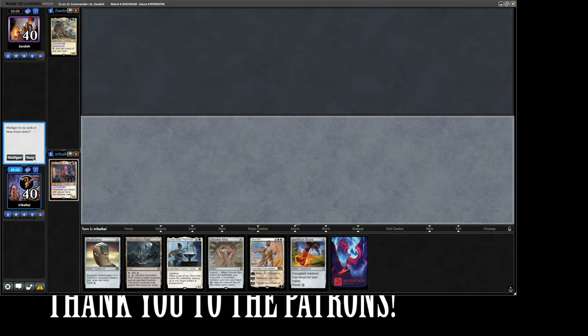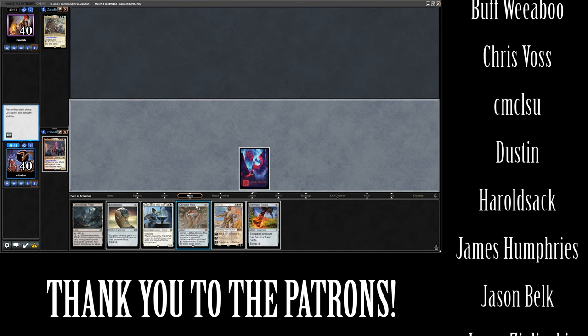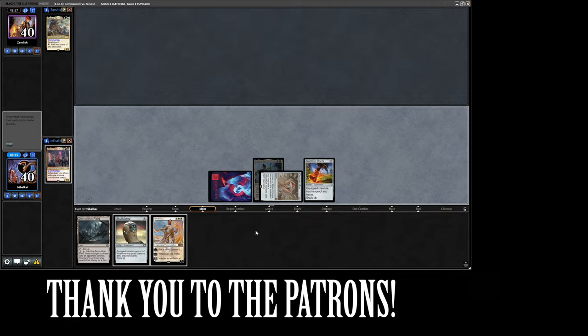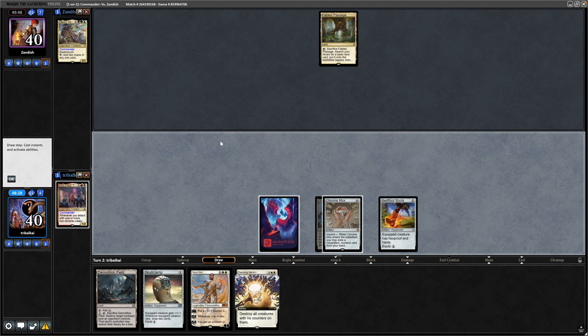We have access to three mana. Do we need to get rid of Lauren? We've got Skullclamp to refill our hands, so I'll try this. Go for a mounting into the Mox. Do we just get rid of Basri Kett, just in case we need to get rid of Fast Mana? I'll be greedy and get rid of the Lauren, and then we'll play out the Swift Foot Boots ready for our Commander coming down in a turn or two.